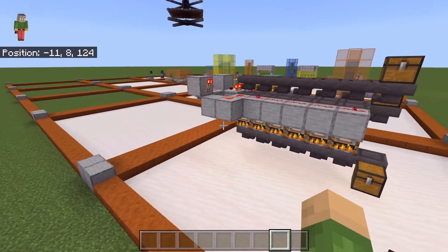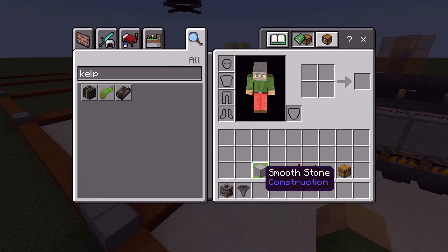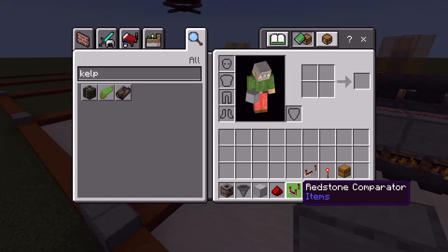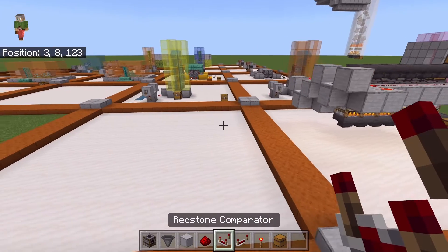So we're going to get started over here in this chunk. Some of the things you are going to need is whatever smelter you want — you're going to need six of those — quite a bit of hoppers, some building blocks, some redstone, redstone comparators and repeaters, a torch, and whatever you want to use as a storage container. We're going to use a chest for this one.